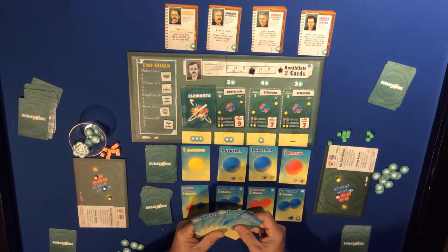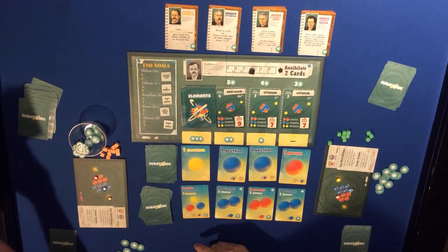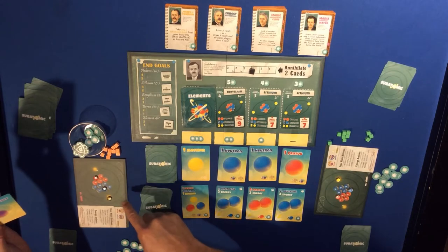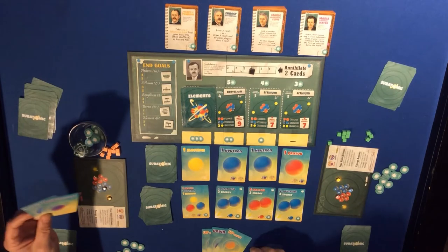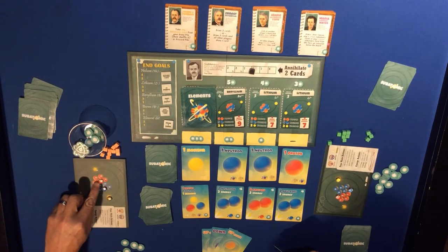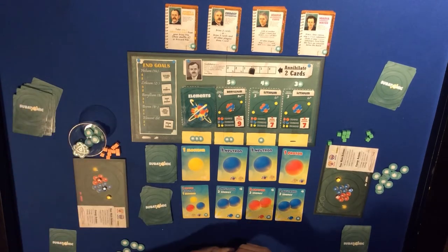We have down, down, up, up, and a neutron - we need more neutrons. Actually no, now we need protons. Up, up, down and up, up, down will make our protons - that puts me up to three protons. Now I have three protons, four neutrons, and two electrons.